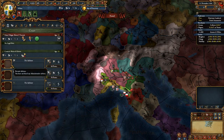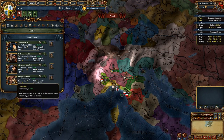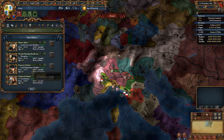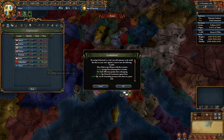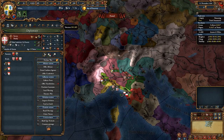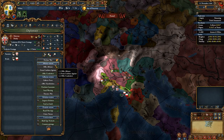For opening moves, get level 1 advisors: an improve relations or diplo rep advisor for diplomacy, and a morale or discipline advisor for military is preferable. Rival Switzerland, Venice, and Genoa. Ally Savoy, Mantua, and one of either Papal State or Aragon.